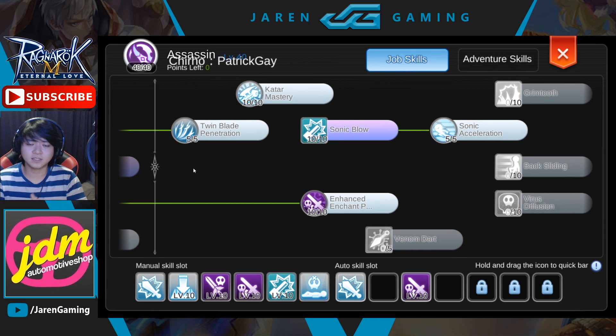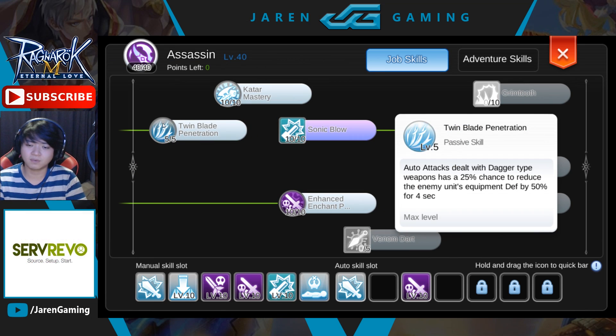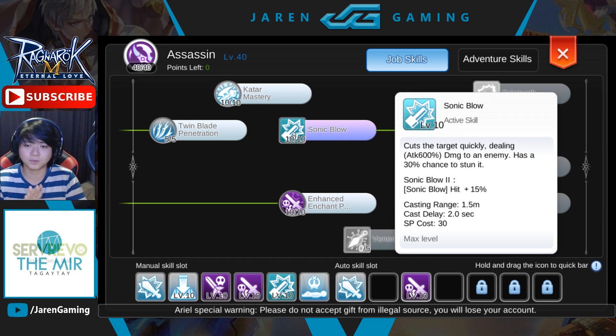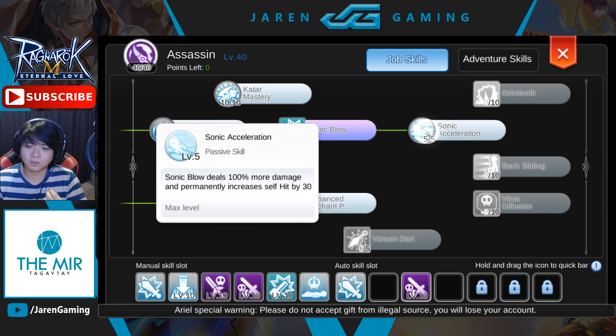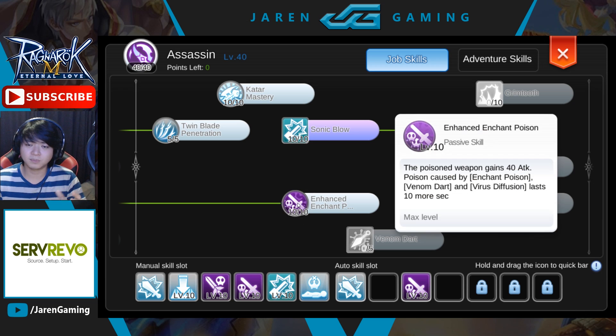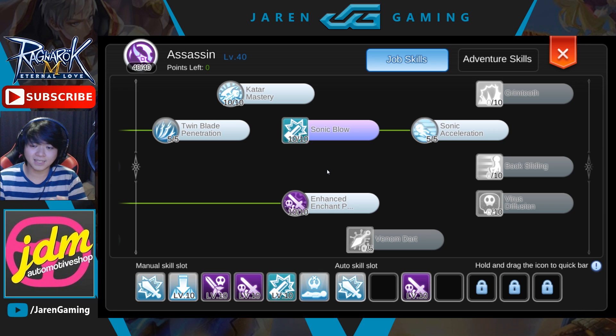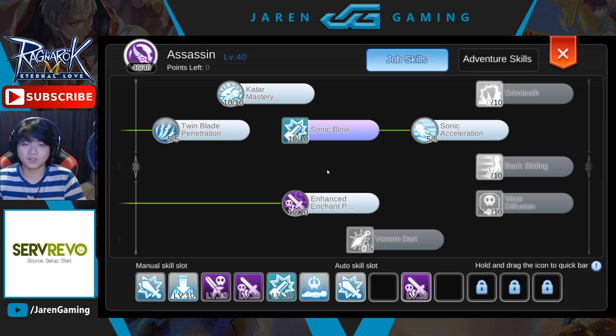Moving on to assassin skill tree 3, you'll want twin blade penetration which reduces the target's defense by 50% for a short time. Sonic blow also works with dagger so you'd want to get that as well. Sonic blow acceleration increases your hit and the base damage of sonic blow. Those three skills use 20% of your skill points. Put 10 more into enhanced enchant poison for more attack. You'll have 10 spare points which you can spend on backsliding, virus diffusion, or venom dart depending on your preference.